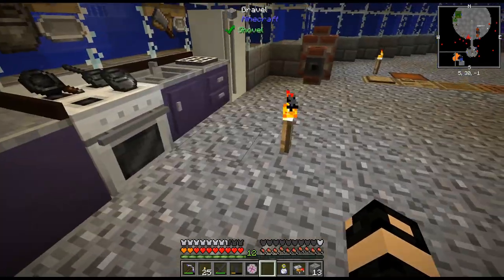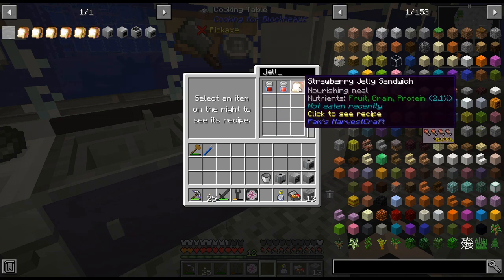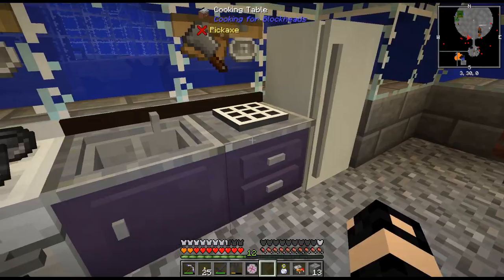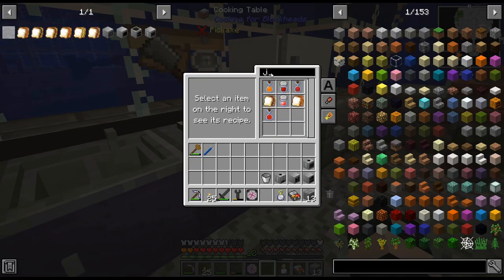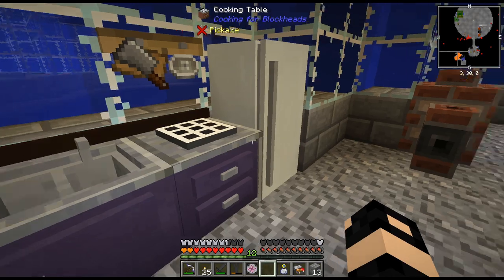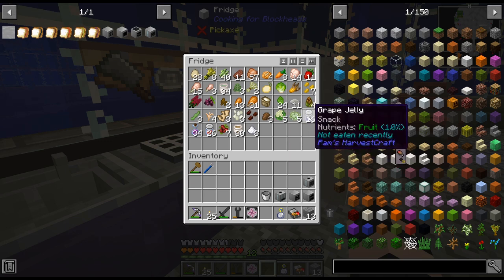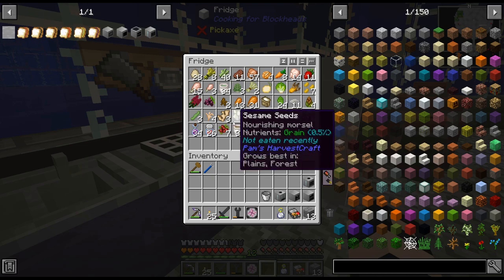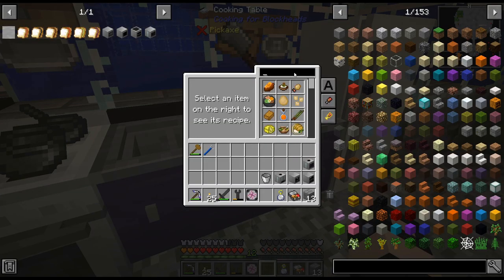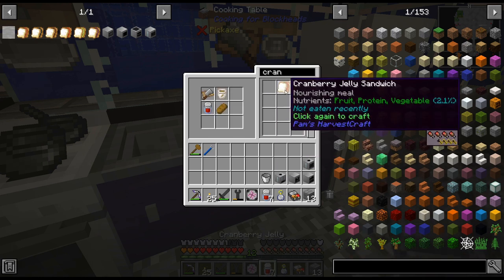I switched one of the sandwiches. I was doing PB&J with grape, but I realized that was kind of annoying because it didn't come up — if we type jelly in here, it brings up all the different jelly sandwiches, but PB&J is different. So that one didn't come up. So I decided to change my mind with that, and we're going to do cranberry instead. So cranberry jelly, cranberry sandwiches.